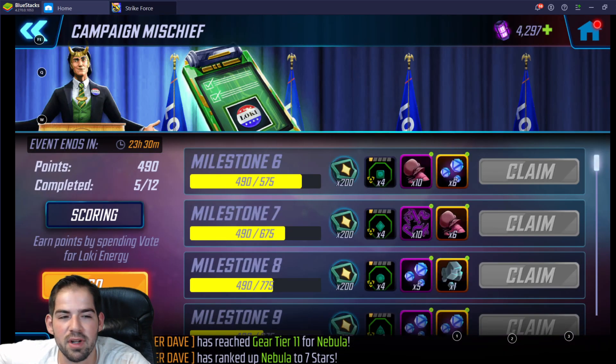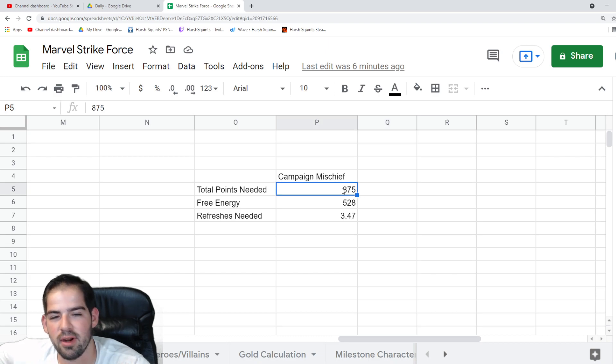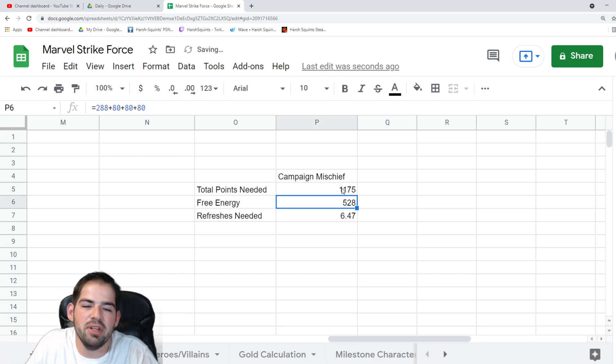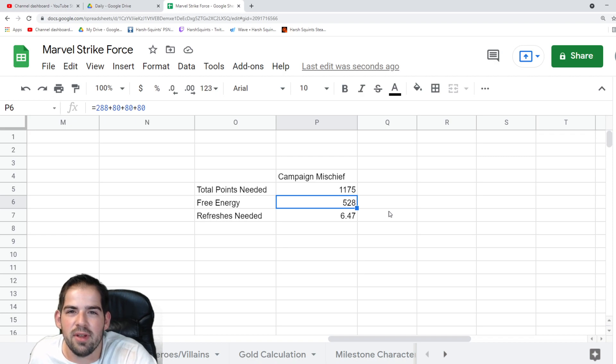Now let's look at how many refreshes you need to hit milestone 12, which is 1,175 points. Plugging that into the calculator, you need about six and a half refreshes each day. That's going to cost you around 400 to 500 power cores per day — it's 450 on one day of six refreshes and then around 450 on a day of seven refreshes. It is quite costly to do all of those.